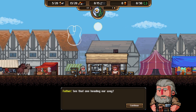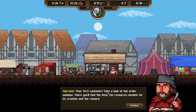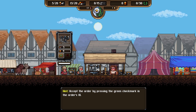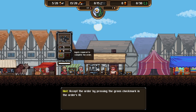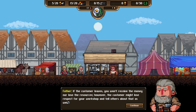The customer wants nails, which will cost us three ingots and they'll pay nine money - a vast amount compared to our current zero money. We accept. The tutorial warns that customers have patience timers - if they leave before the order is complete, we won't lose resources but the customer may lose respect for the workshop and tell others. So we need to complete orders before the timer runs out.